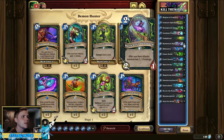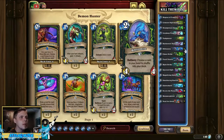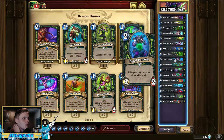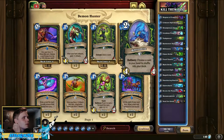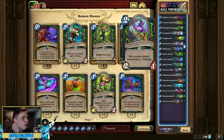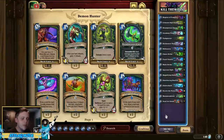For mulligans, obviously keep Krixis. If you can find either of the two-drops that fish stuff out when you attack, keep those. Bibliomite is really good - a lot of the times when you're going second, if you start with Bibliomite or Battlesworn, you want to coin them out. And if you have Dispose of Evidence with Battlesworn Vanguard, that's just absolutely insane - turn one you're dealing three damage and you have a 2/1 and two 1/1s out.